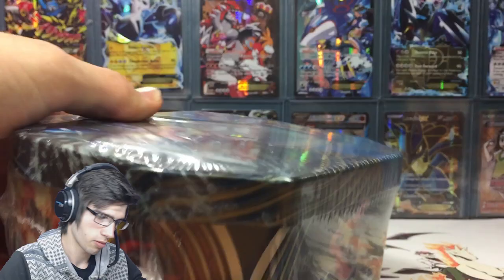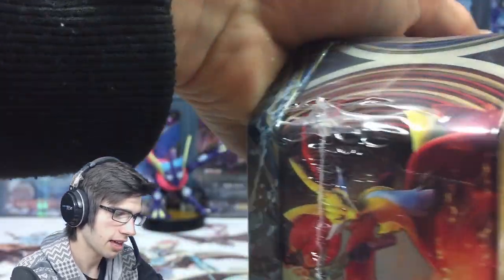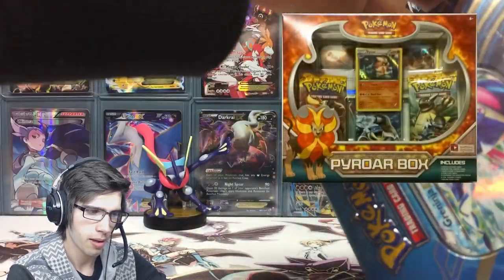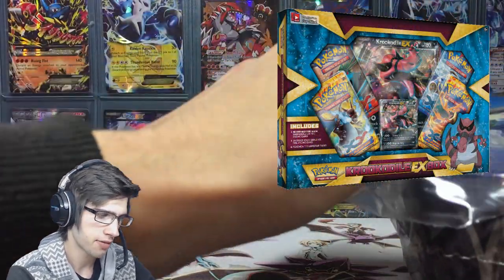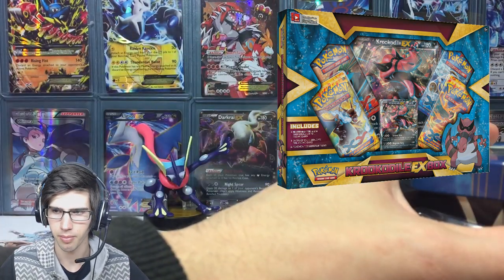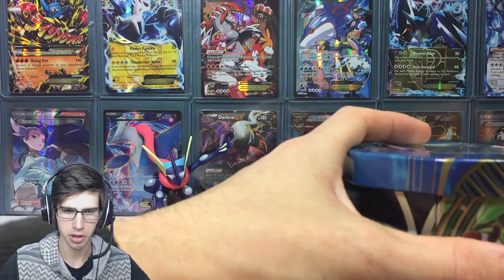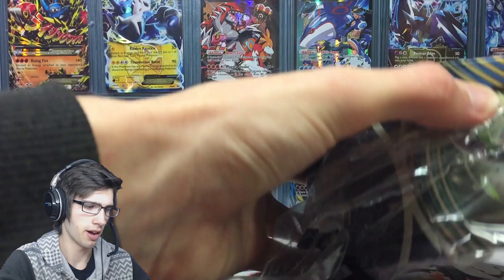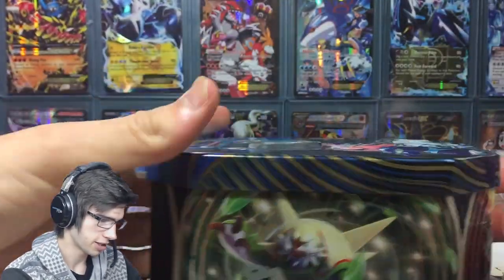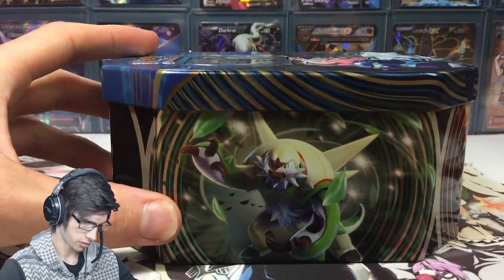This is the Chaos Power Trio tin — Greninja — a 2014 tin. From what I know, this tin was released before the pyro box and the crocodile box, but after the Charizard EX box — the Flash Fire Charizard EX box. So that's a cool little fun fact so you guys know the context of where this opening is coming from.